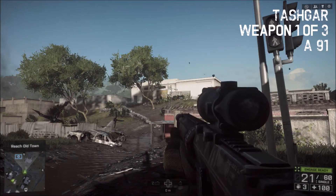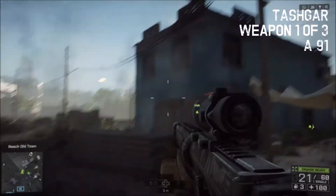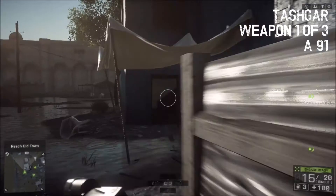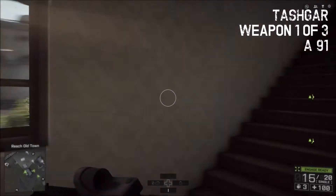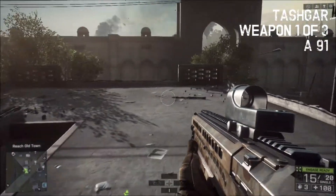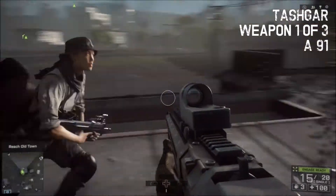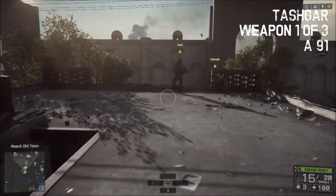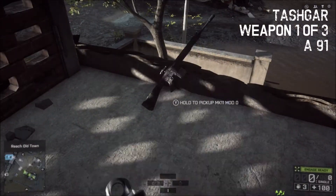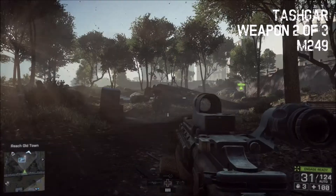Tashkar, weapon one of three. First up is the A91. As soon as you get to this part, you're gonna come down here — also consult my Shawshank guide, and this one consults my infiltrator guide. You're gonna go up here, speed run off there. We're gonna cut past Irish here, come up here, grab the A91. Nice gun — I do not use it, I prefer my M416.